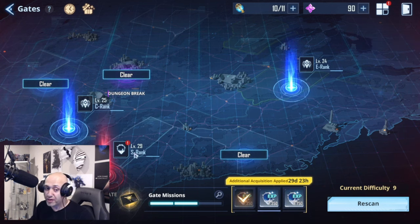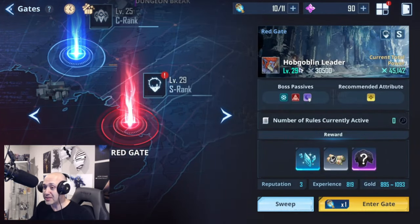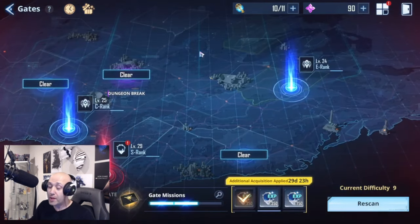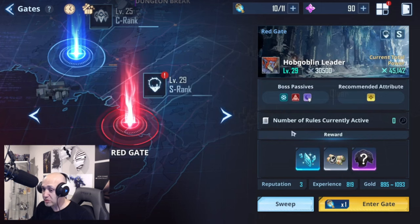This is one of the first times I've gotten an S-rank red gate — those are the hardest ones in the game. You can see it's a Hobgoblin Leader. My current power is 45,000 and this gate is only 30,000, so we're going to jump in. Note that there are icons near each gate: three hunter icons means only your hunters can be used; a Jinwoo icon means Jinwoo and hunters can both be used. The higher the gate level, the better the drops, EXP, and gold you'll get.